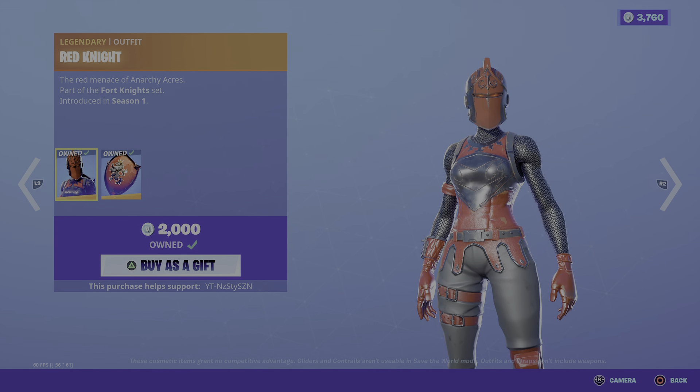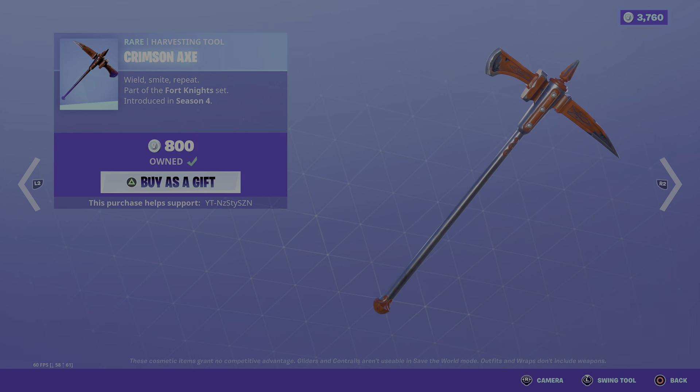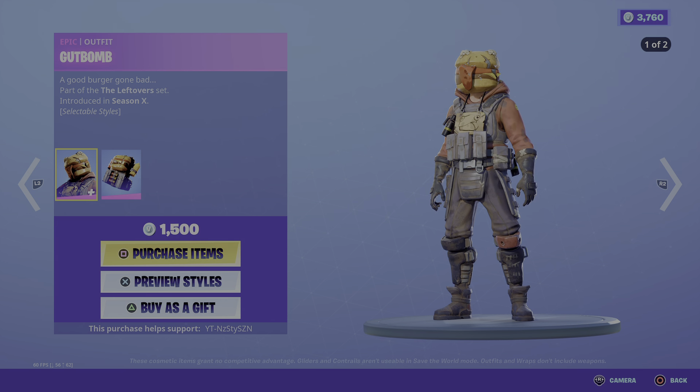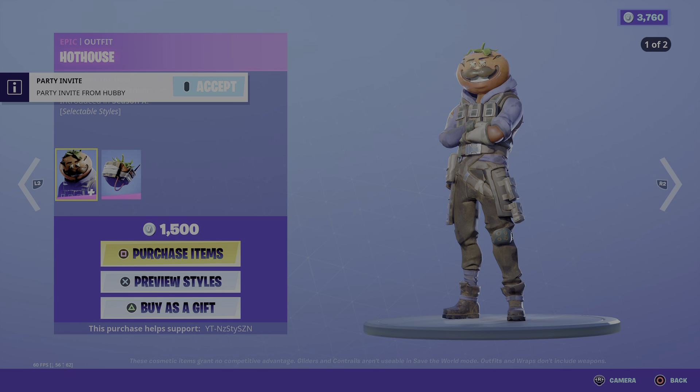We've then got Red Knight that came out in Season 1, 2000 V-Bucks. Crimson Axe that came out in Season 4. We've got Triggerfish from Chapter 2 Season 1. We've got the Goat Bomb Season Axe for 1500.